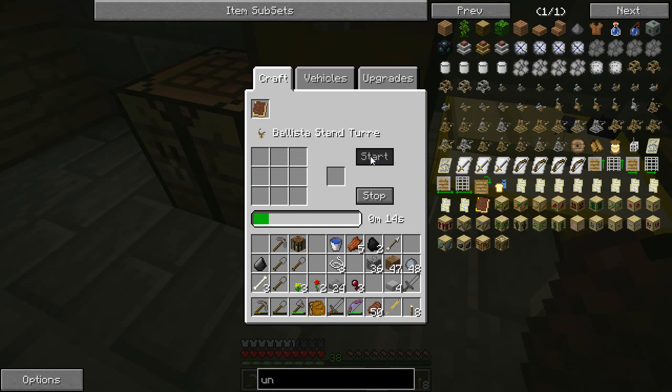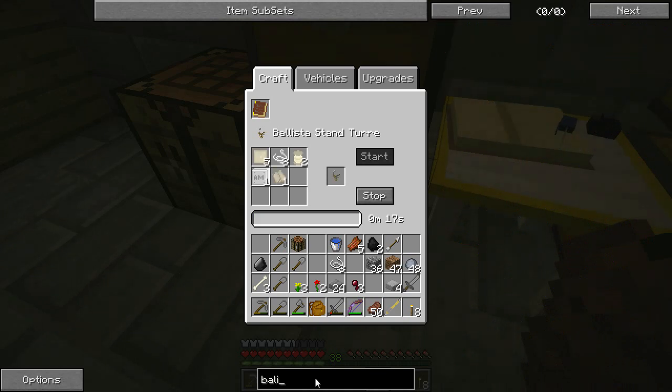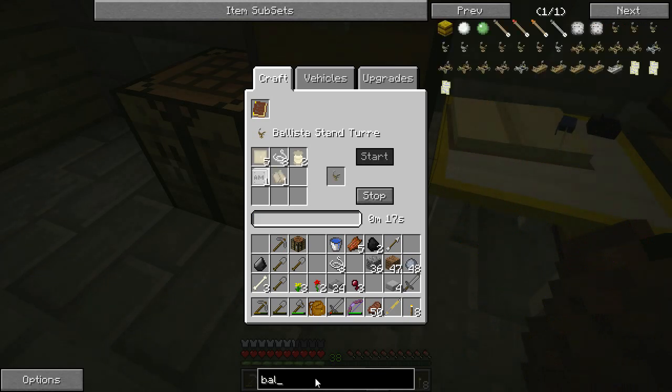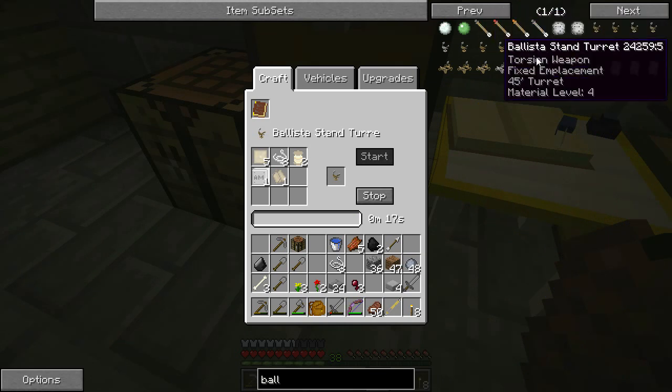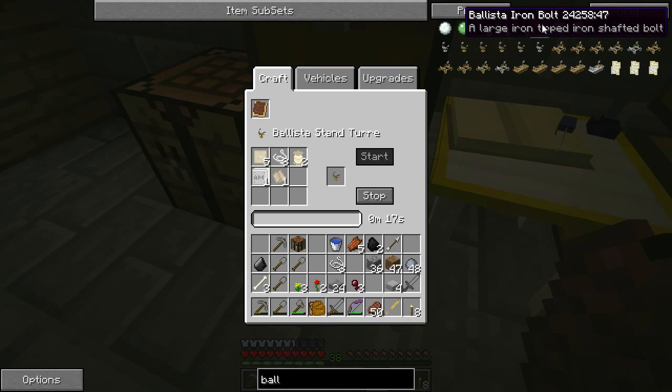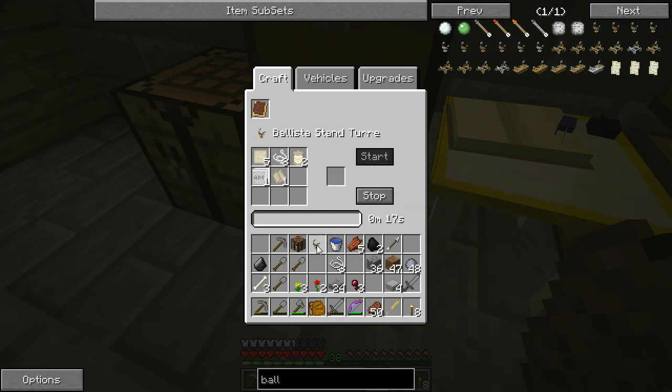Let's take a look at this thing — I haven't made one before. And I do believe I'm going to need to make some ballista rounds. Two L's in ballista. So ballista bolts, flame bolts, explosive bolts, and iron bolts. I don't know if I'm going to do the iron, but I'll definitely do some ballista bolts.